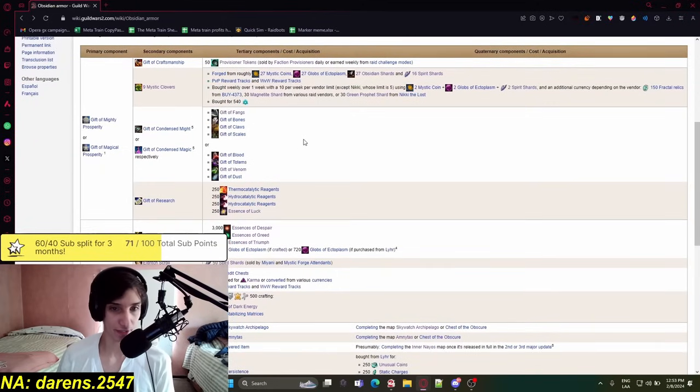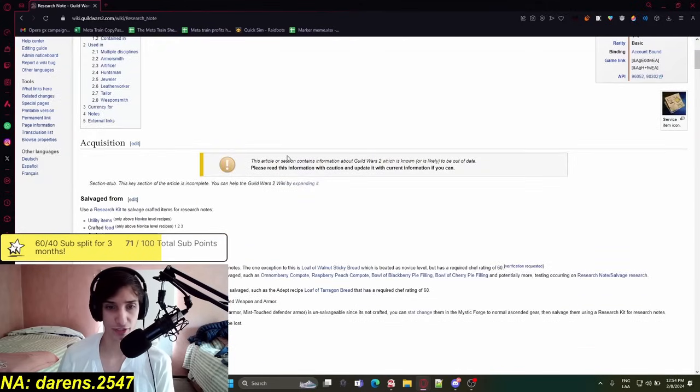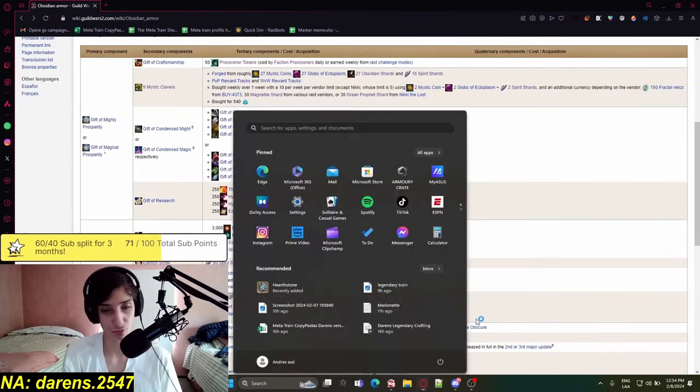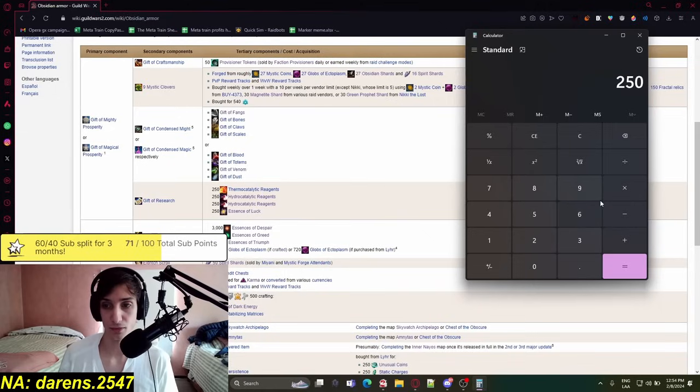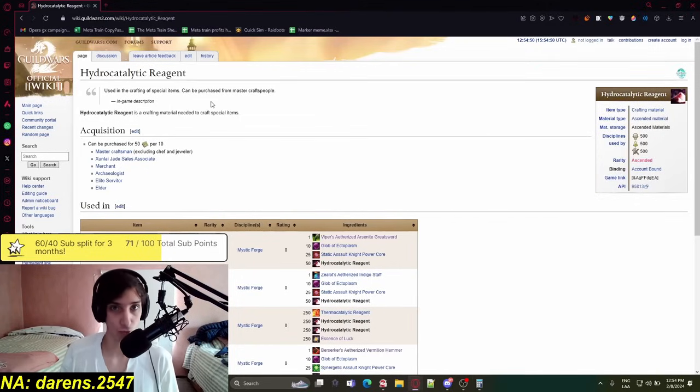The other thing you need is Hydraulic Radiance Reagents, purchased using research notes. You need 500 research notes per piece — that's 3,000 for one set and 9,000 for three sets. Each Hydraulic Radiance costs 50 research notes and gives you 10, so you need 45,000 research notes total for three sets. That's a lot, but definitely doable — I'll explain how. It will take some time and gold.